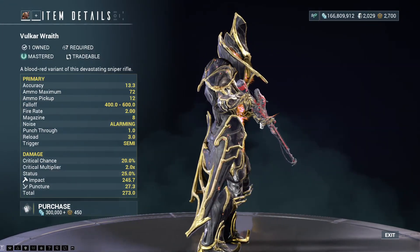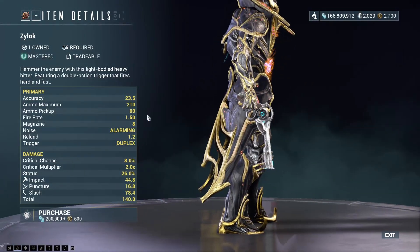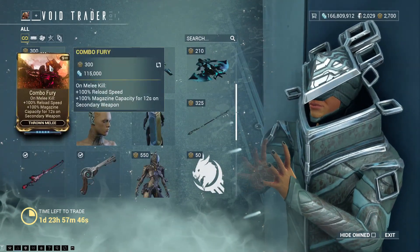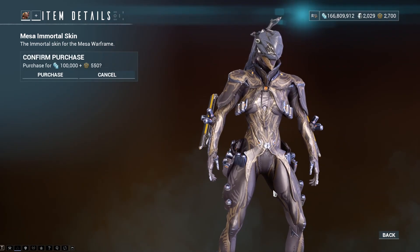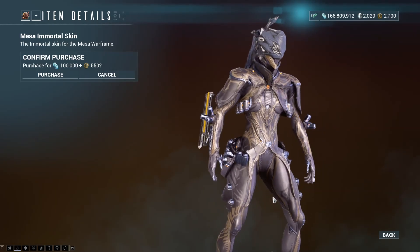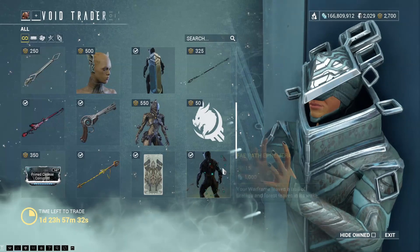The Volcar Wraith — only way to get a hold of this was a previous event weapon. The Zylocke — actually a really decent secondary, goes very well with other things that may be here. There is Mesa's Immortal Skin. The Grak Skin looks better and is probably still my favourite for her, but that is Tennogen. This is just in the game and does look pretty damn nice.